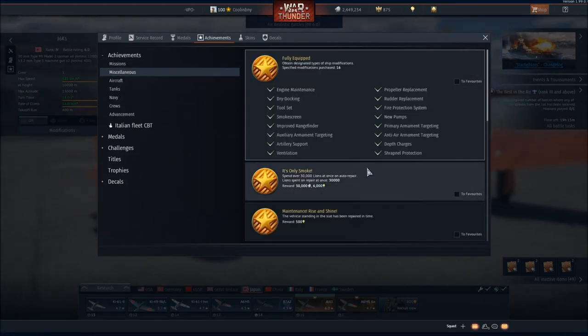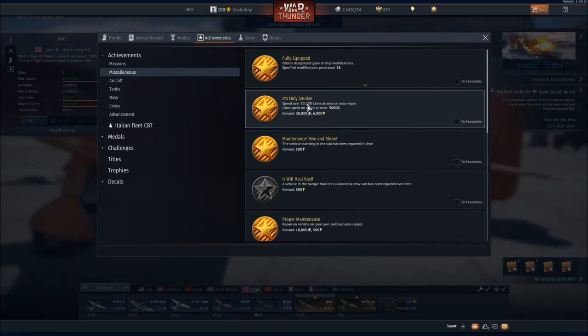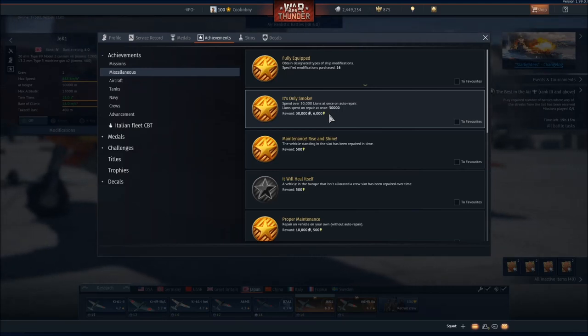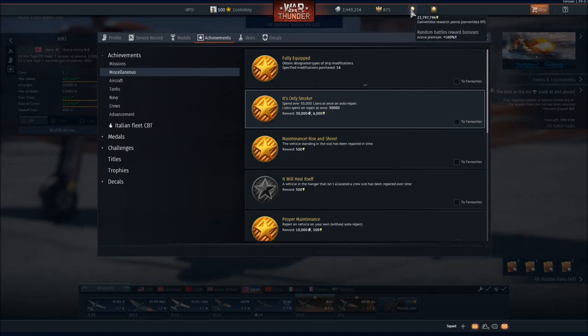Going to miscellaneous, some of these achievements do cost silver lions to make silver lions — bear that in mind. This one, for example, costs 30,000 silver lions but rewards 30,000 back, so it more or less acts as a reimbursement. There are several of these.